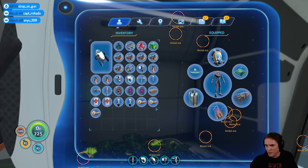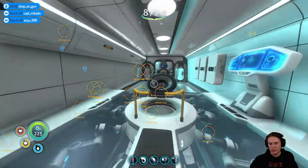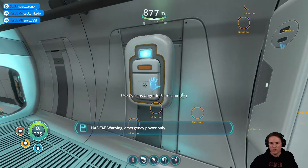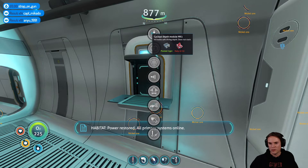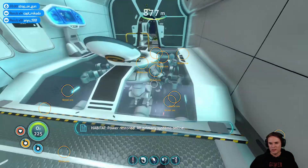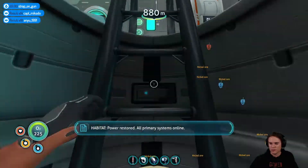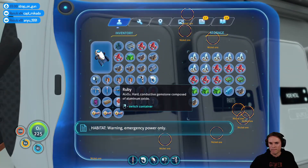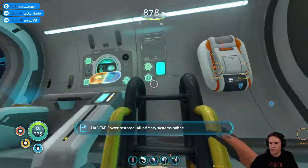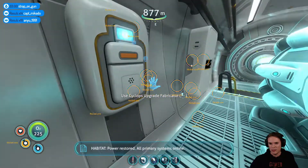In between eating melons and trying to survive. Let me just see where I am and what I'm going to build here. The Cyclops depth module mark one — so two more rubies. I totally hadn't accounted for that, but we found extra rubies so it's going to be fine. Then we'll work on the mark two, and then the Cyclops is good, and then it's back to building the base.